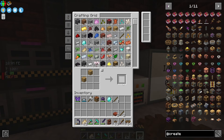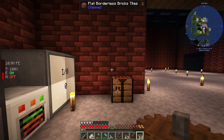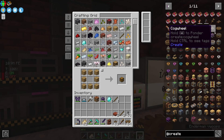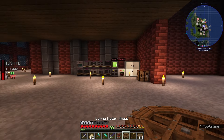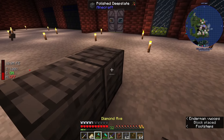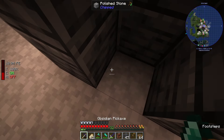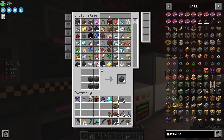We need some large cogwheels, so let's go ahead and make those as well. We can make them with small cogwheels, or we can just make another stack of shafts and make our large cogwheels from that. Then we will also need some shafts by themselves. We need a source of energy — we can do water wheels or generators, but the most basic is the water wheel. We are going to make a large water wheel, which is made with a small water wheel, and then we need a source of flowing water to attach it to.